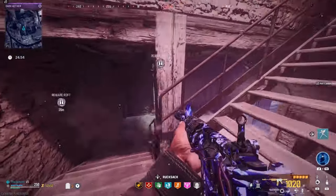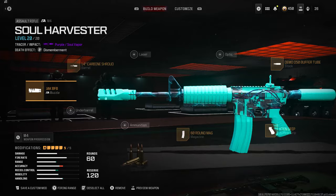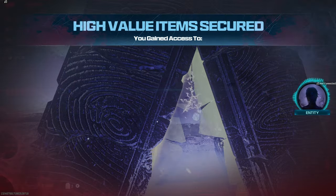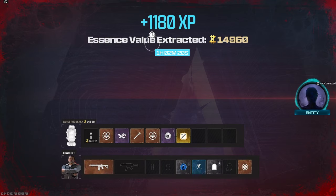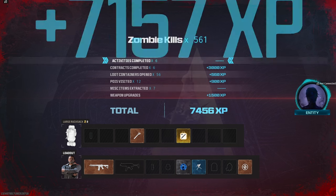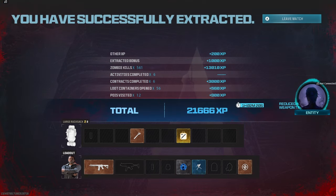We're gonna head to extraction. I hope we unlocked it — I'm gonna throw the build for this M4 up on screen right now so you guys can get it. We're almost 300 containment on this operator. Yeah, legendary ether tool, ether blade. I just want to see my camos — we gotta go all the way back to the main screen. 561 zombie kills — we definitely got it! All right, thank you guys so much for watching, I will see you guys in the next one. I'm out, have a good one. Peace.